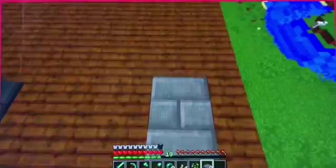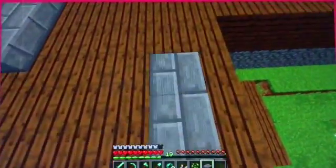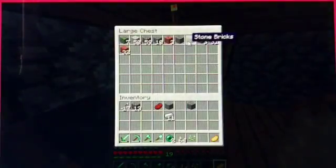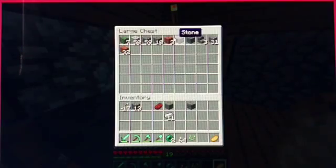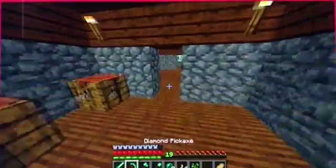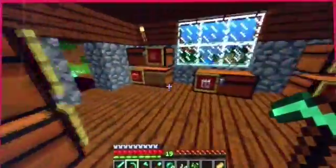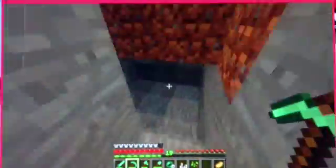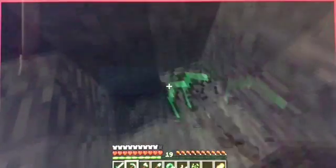There we go. I'm going to fill it in the middle - that's basically how it's going to look. I think I'm going to do a triangle rooftop, I'm not sure, but if I have enough stone bricks I probably will. We don't have any cobblestone - that is a problem. We've got some here but it's not enough, so we need to go mining.